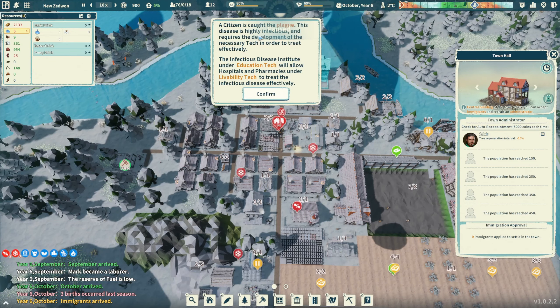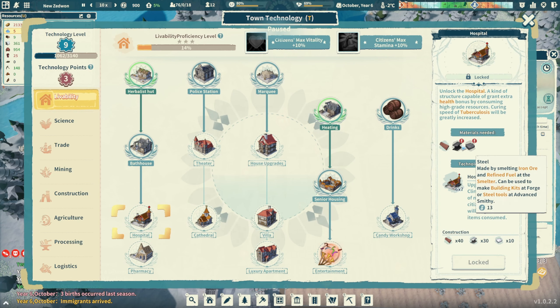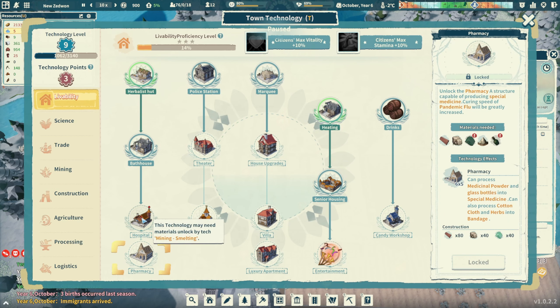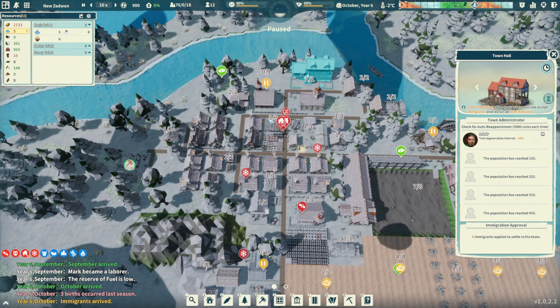A citizen has caught the plague! Oh my gosh - apparently under education tech you can unlock hospitals and pharmacies under livability tech to treat infectious disease. Are you kidding me? I have to go all the way down to the hospital? I don't have the stuff for that. This is not going to go well at all.